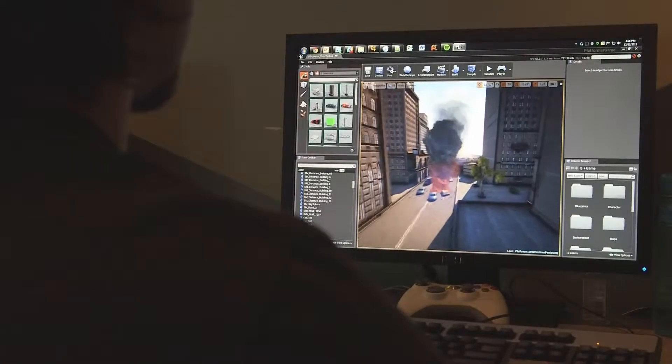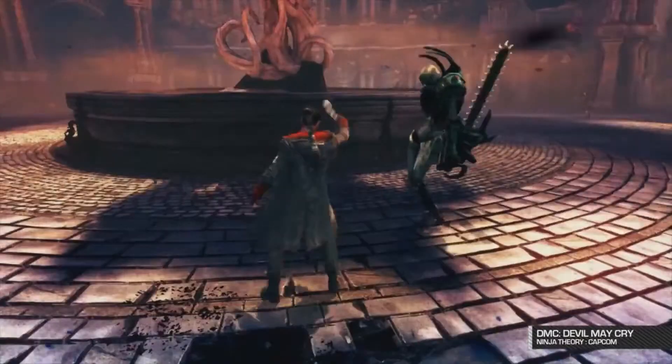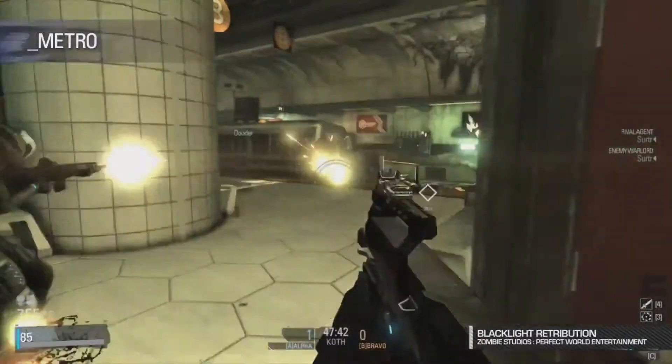Epic Games develops both game engines and games, and we build the two together synergistically, so we're constantly pushing the state-of-the-art in technology forward based on actually shipping games and using it for products. Epic and NVIDIA have been working together for years, probably more than a decade now. We love those guys and we have people there virtually every day on site. Out of that partnership we've created a huge amount of base technology which has advanced game development.